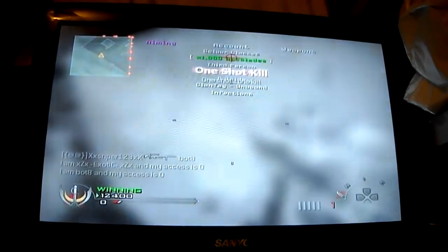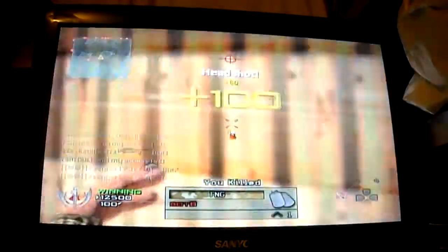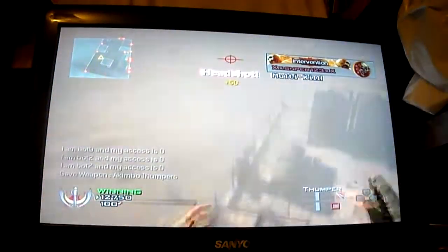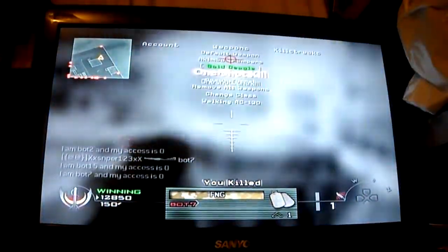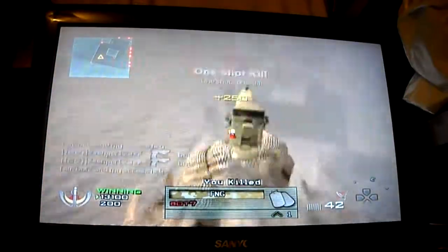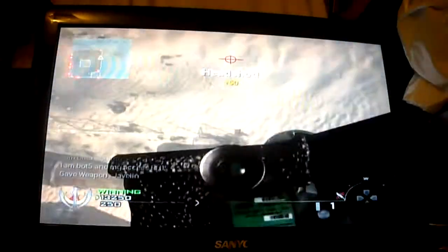I'm gonna put on Affinity ammo and show you the weapons. You can have a default weapon — it's pretty nice. I can spawn thumpers. Gold Deagle — I actually like this gun, it's nice. And a Javelin — everyone should know what a Javelin is. If you don't... good luck.